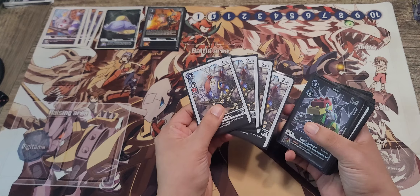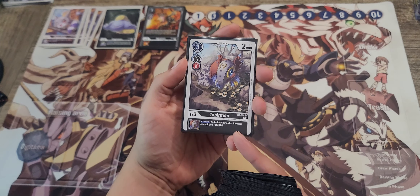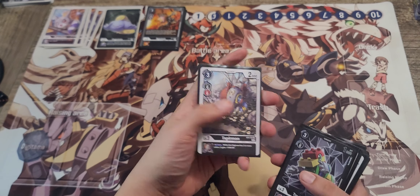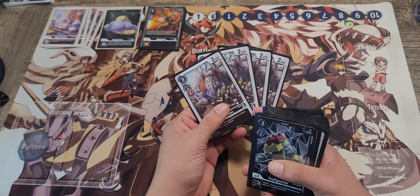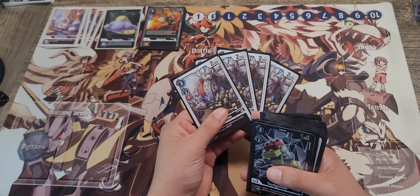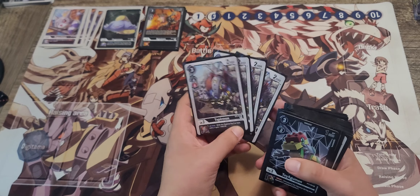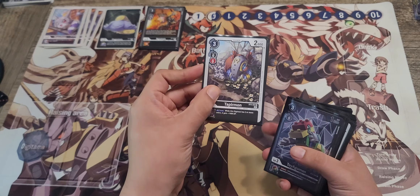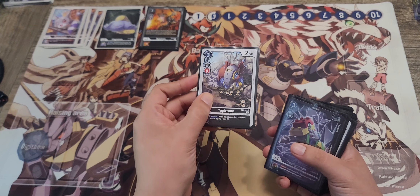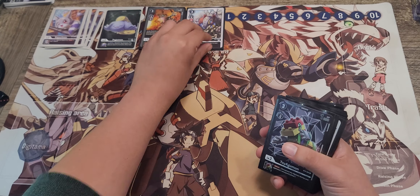We do run 4 Tapermon. This is the other card that also starts dealing with the DP problem. It gives all of your 2-color Digimon plus 1,000. On the high end, once you're at the ultimate and mega level, you will have 2-color Digimon — that's essentially all you run. So this 1,000 on every turn is actually pretty good. We also run Maki in this deck, so Tapermon is a pretty good target you can pick up when you put Maki down, since Maki looks specifically for Tapermon.